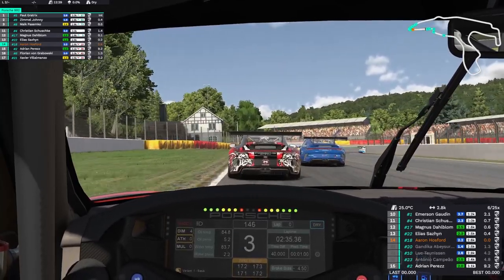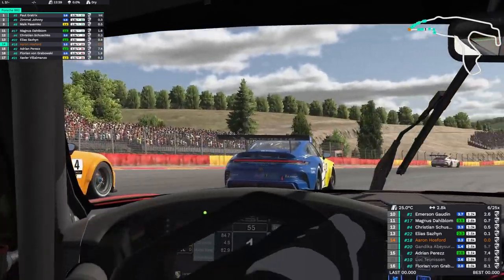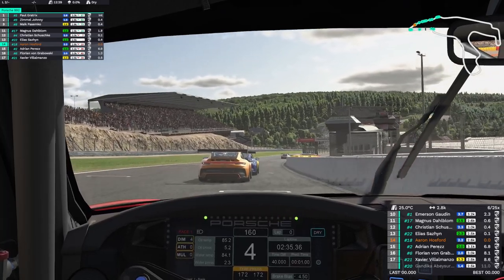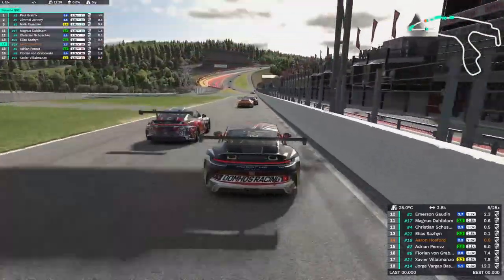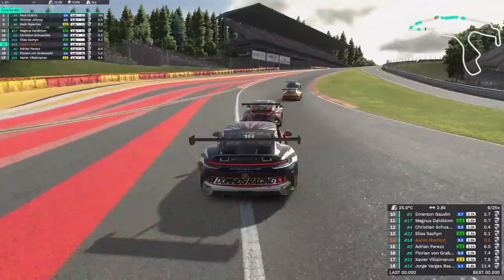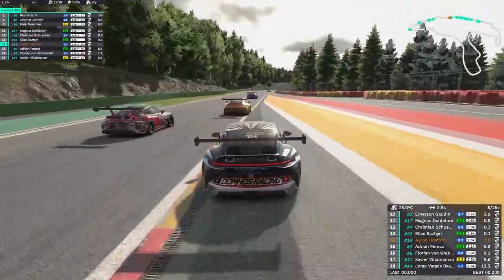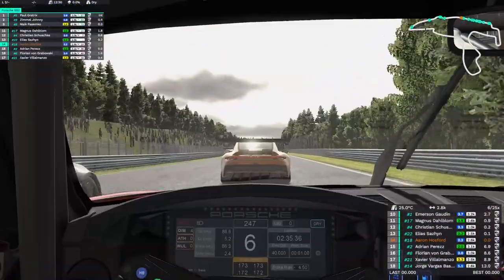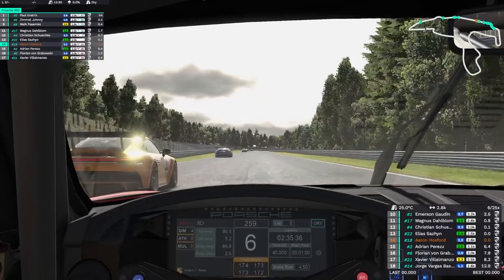Blue car goes down the inside, which throws this guy off his line a little bit. We make use of that, slip to the inside, get on power — hopefully it's enough. But the red and silver car has just about got a better run than us running outside. So we come off the throttle a tiny bit, let him through. Not at Eau Rouge — we're going as flat out as we possibly can, running a bit wide. But we've still got a better run than the silver car and the orange car, so we're going to send it to the inside of the orange car and look for a move.